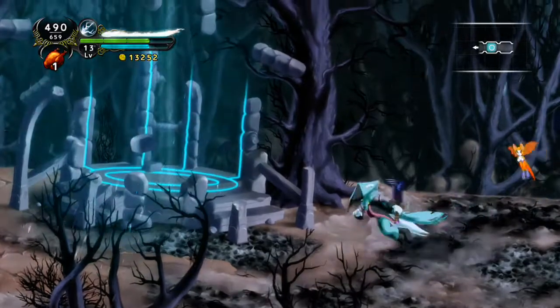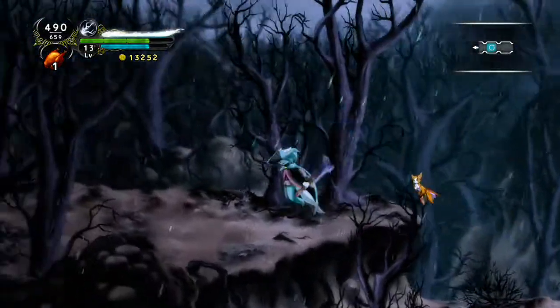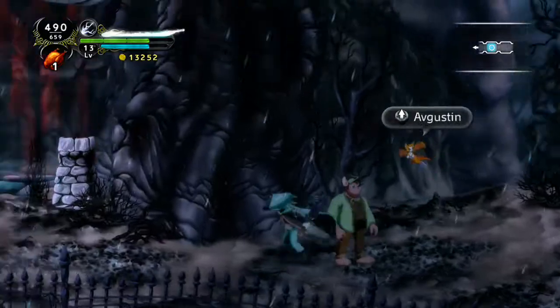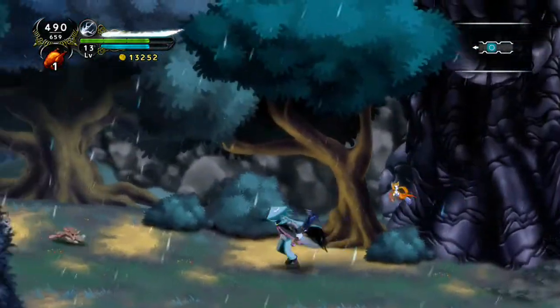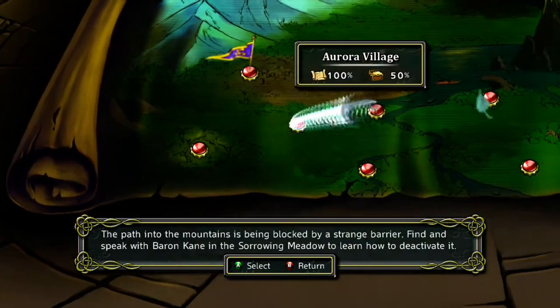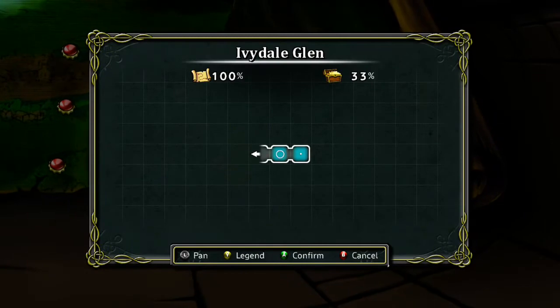Basically the premise is: you are a rabbit-fox creature who can't remember his past, and you spend the whole game running around trying to get your memories back and figure out who you are. At the beginning of the game you come across a sword that can talk — some kind of ancient being that helps you out — and also Fidget, who is the protector of the sword, a nimbat apparently.